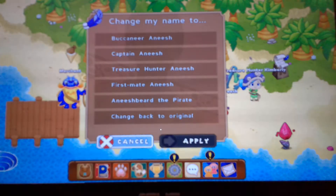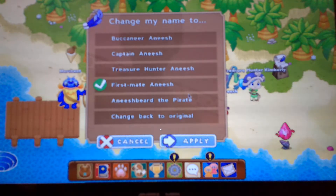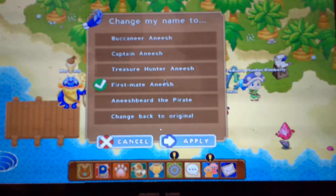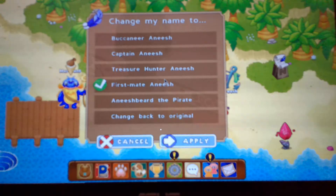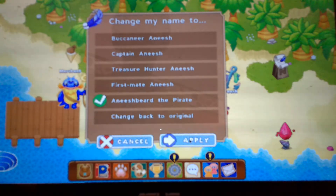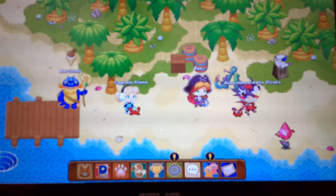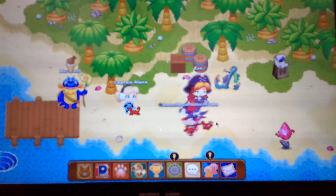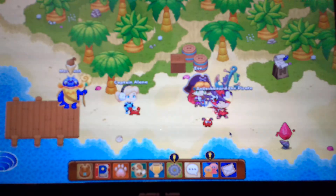The next one is First Mate and then your first name. This one is member, and you don't have to accomplish anything except getting membership. And then the last one is your name Beard the Pirate, which I have right now. That one is also member — you do not have to accomplish anything.